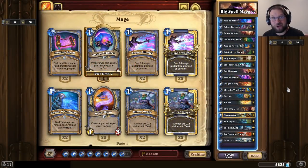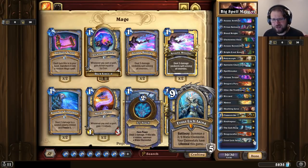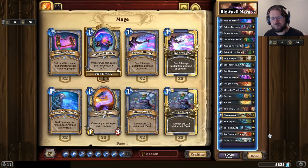Hello everyone, it's Old Guardian here. In this how-to-play video, I'm going to take a look at possibly the best brew I have made during Boomsday so far: Big Spell Mage. I've had a ton of fun playing this deck. It's a great archetype and a little bit different take. Big Spell Mage has traditionally been very fatigue-oriented, waiting for Jaina and winning with Jaina, and you can still do that with this deck, but you can also do other things.